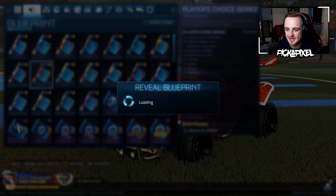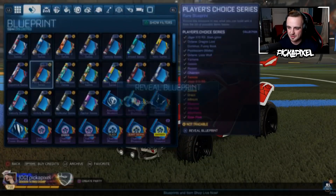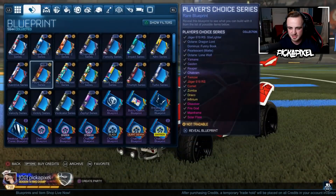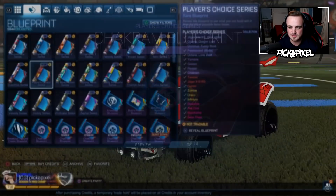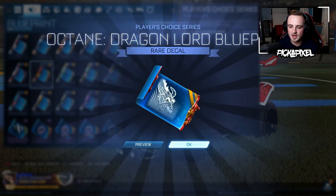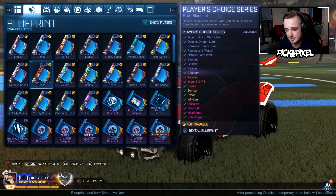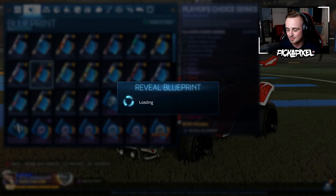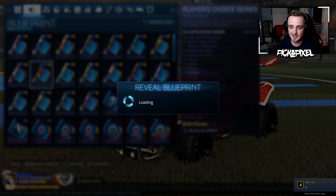We're just revealing blueprints until we get a black market. If we do get a White Striker Zomber blueprint, I could just make it with credits and it would be really cheap. White Zombers are going to go down so much. You're going to get potentially painted Dominuses and all that in the item shop. RIP the price of crate items — it's a good thing I sold them all for that big live stream.